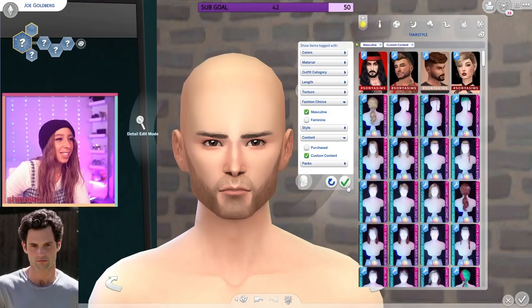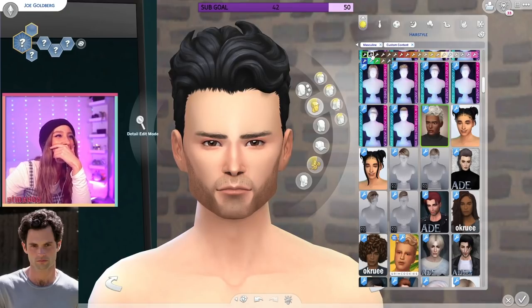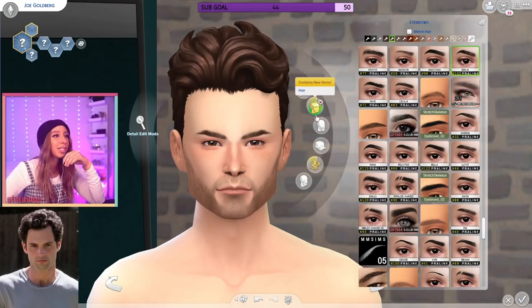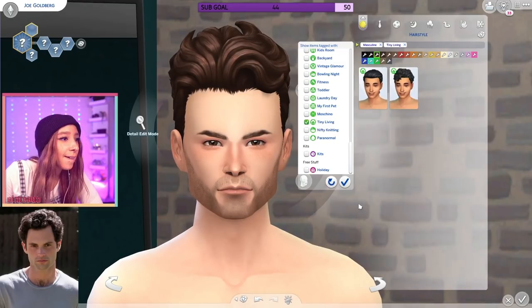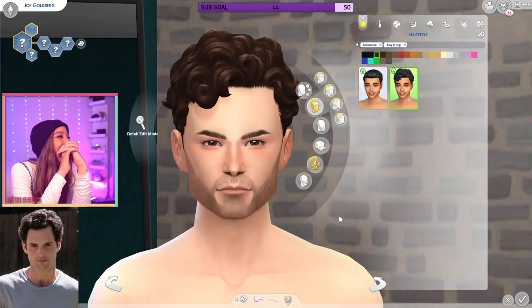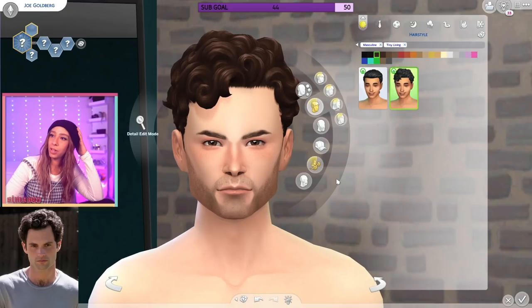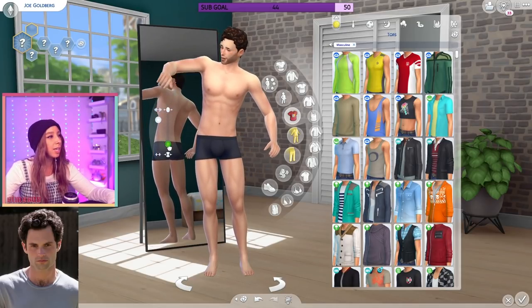I know for a fact I have a decent hair that looks like his, so let's have a look. I haven't watched the show but I know I'd date him — fair enough. Oh god, no — wait, what's going on back there? Let me look at the Tiny Living hair. I have custom content on, but waves — wait, we got them! Yeah, this is pretty dang good. It's not a hundred percent but it's pretty good — definitely got the essence of Joe. Can tell it's him for sure.